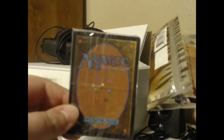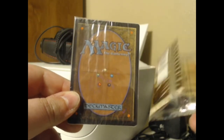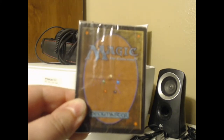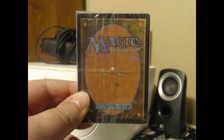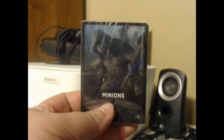They're wrapped in this nice little bit of plastic here, and there will be 20 cards in here. When we flip it around, we will know the theme of this pack. There are, I think, 40-some-odd themes that you can get out of a Jumpstart pack, and we're going to turn this around now. This pack is a Minions pack.